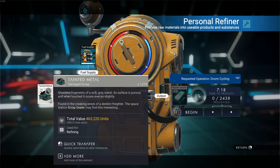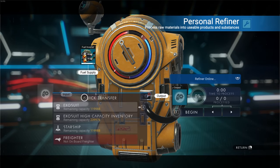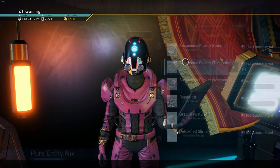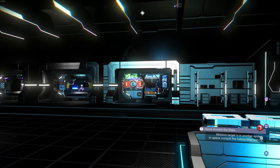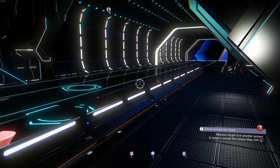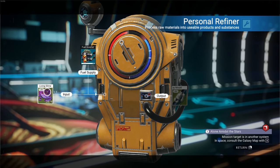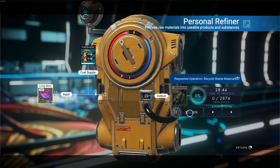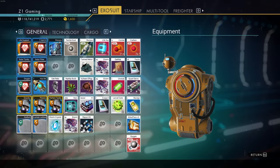I honestly feel like refining tainted metal into nanites is the best option. The other option we used to do was buy black market blueprints - suspicious packages with black market upgrades - and sell those to the corresponding vendor for anywhere from 100 to 300 nanites. You could do it infinitely because it only required pugnium, not tainted metal. But we're gonna refine this tainted metal. I also want to do the living slime and see what it turns into - it should turn into recycled waste materials and eventually cycle down to nanites.